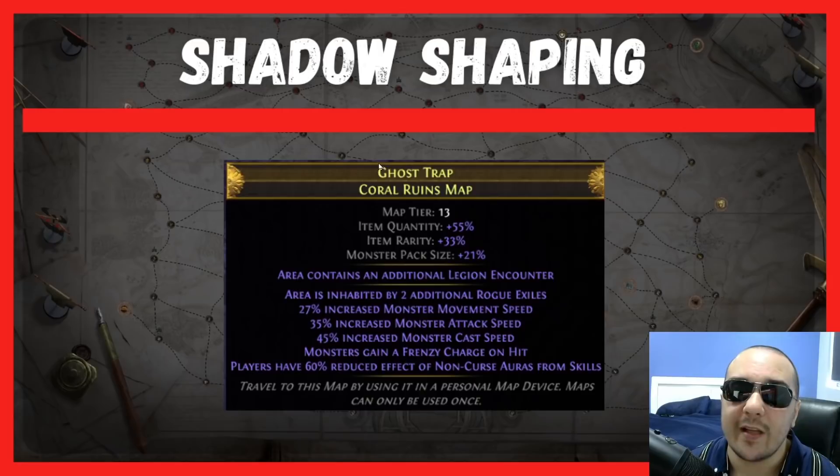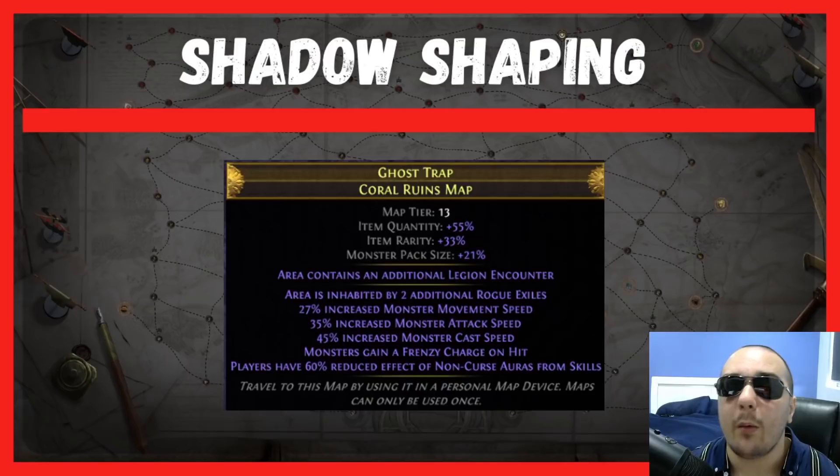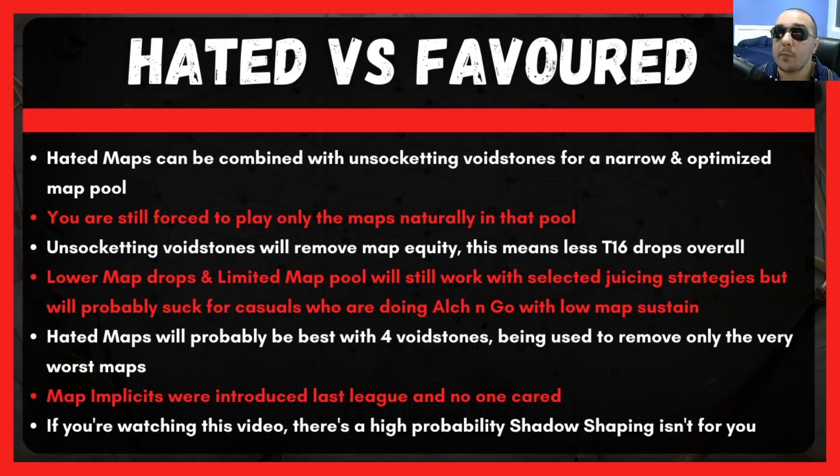So area contains an additional legion encounter on this Coral Ruins map. These implicits were actually introduced last patch via the Kirak shop window. We're going to talk about why this part probably doesn't matter and isn't very important. The way I see a lot of people using this is hating on maps in conjunction with unsocketing void stones to end up with a very narrow and optimized map pool.